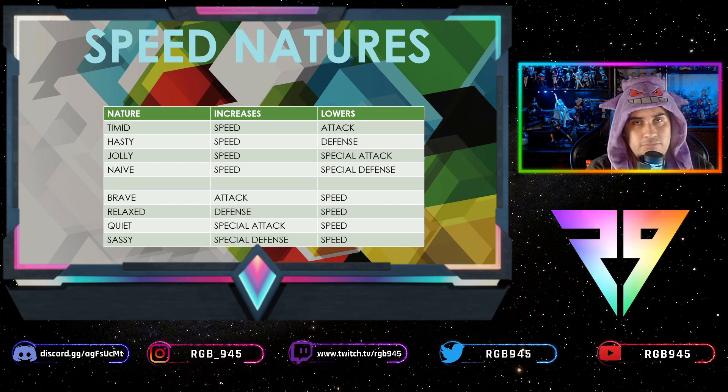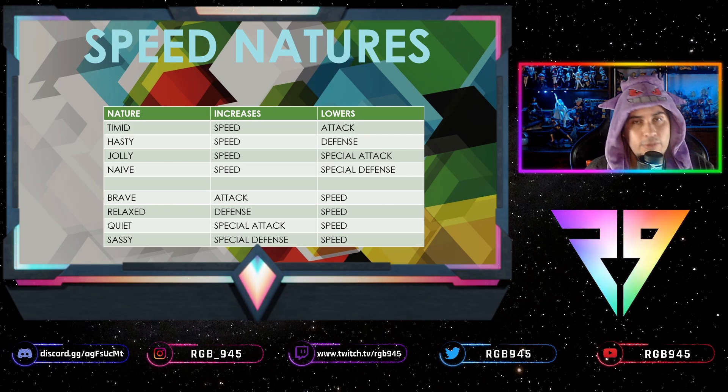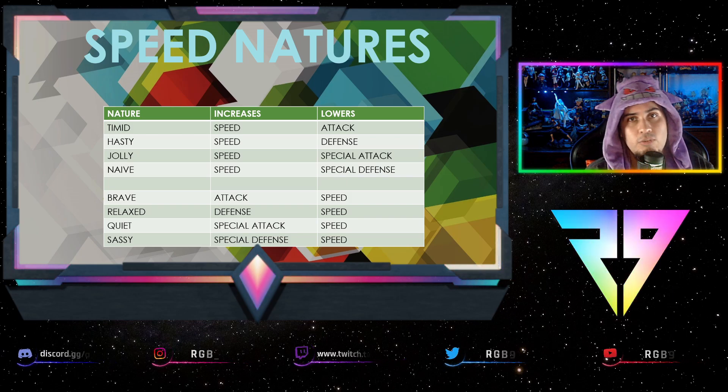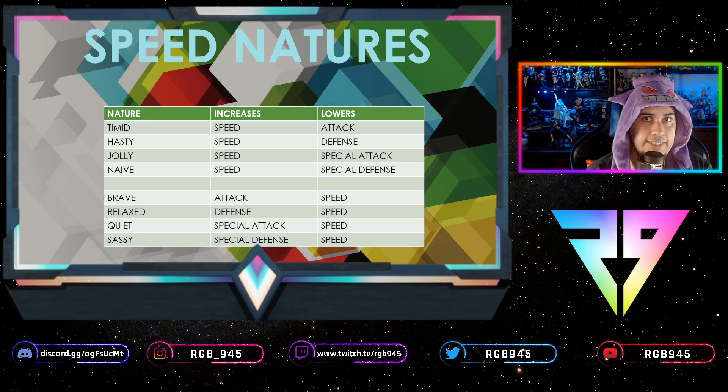Jolly is probably because you're a physical attacker — like Urshifu or Metagross — and you need the most attack possible. Then there are natures like Brave, Relaxed, Quiet, and Sassy, which lower your speed instead.